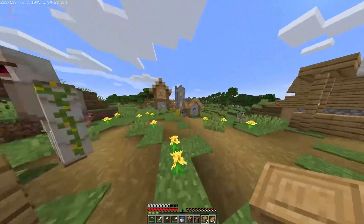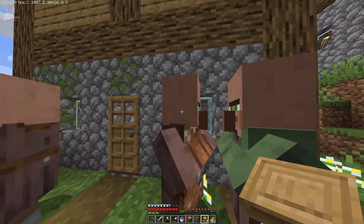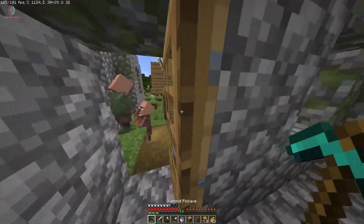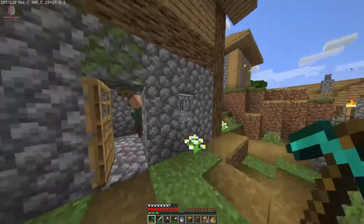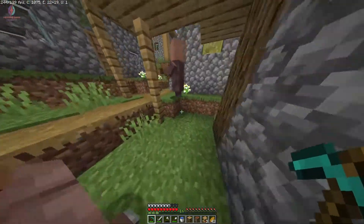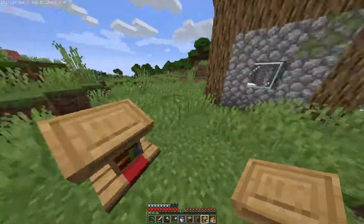I have to find the villagers. I found one — do you have a job? You are a leather worker. Let me break your job site first. I found that the cauldron is the leather worker's job site. Now I will place the lectern here.